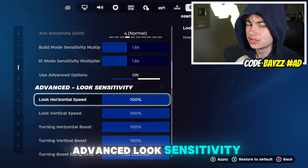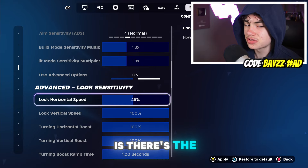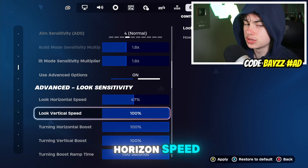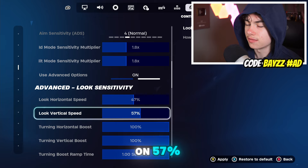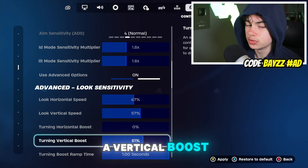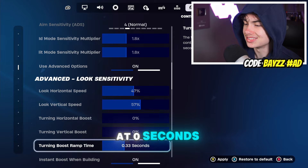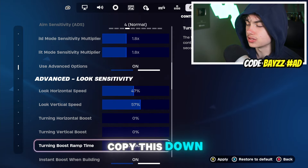For the Advanced Look Sensitivity: Horizontal Speed is on 47%, Vertical Speed is on 57%, Turning Horizontal Boost at 0%, Turning Vertical Boost on 0%, Turning Boost Ramp Time at 0 seconds, and Instant Boost When Building is On.